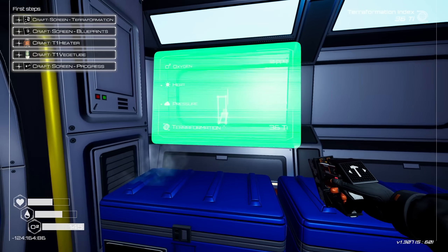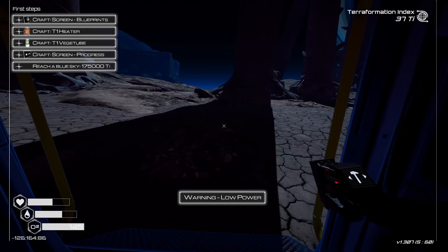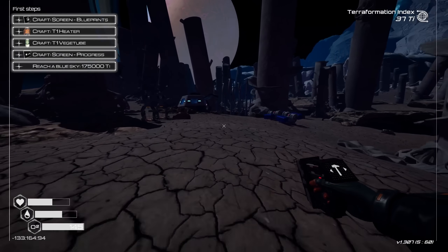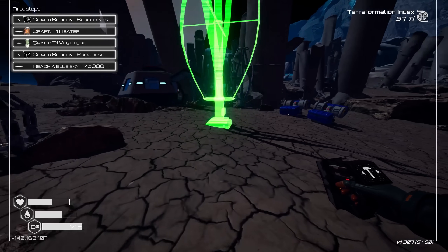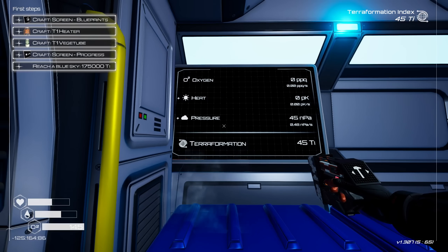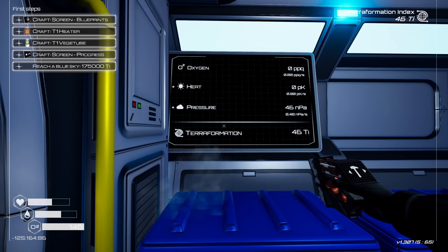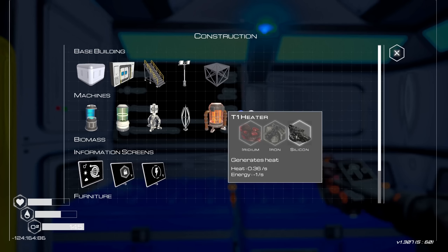We'll build some screens. We've got the terra formation screen. Damn it, just adding a screen and it turns off my whole power. Okay, we're going to have so many of these basic wind turbines because that's all I can really use right now for energy. That actually doesn't help me too much — I'm just kind of following the quest line. That's just going to give me a quick glance at the pressure, overheat, as well as terra formation.